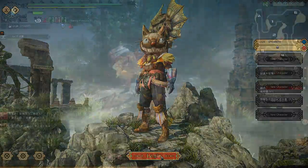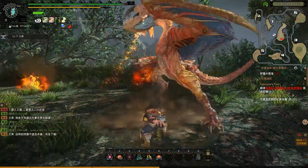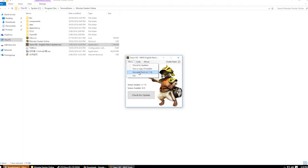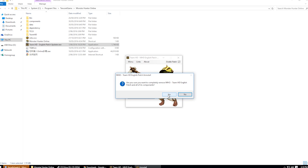Whenever the game updates itself, once again, the patch will be rendered inoperable for a couple of days as we fix things. You'll need to uninstall the patch as well before applying the new version, and this can be done in the patch updater's file menu. You can also save a backup of the update there, plus check for new updates.